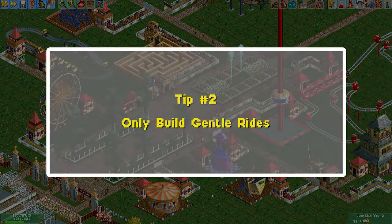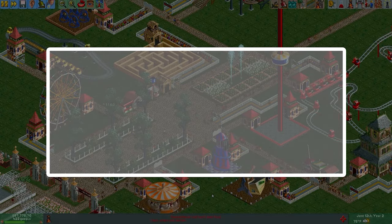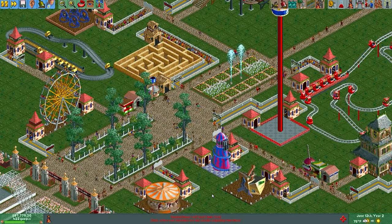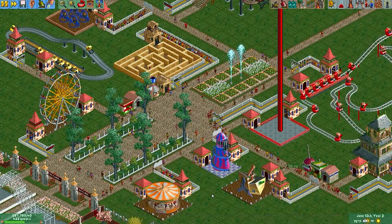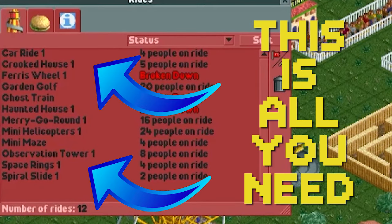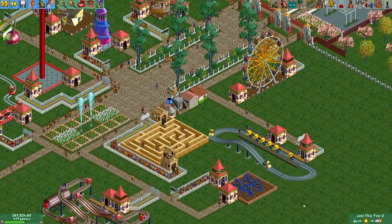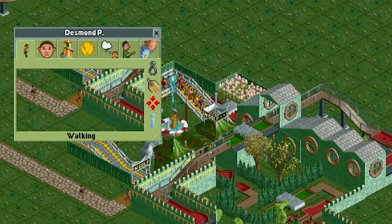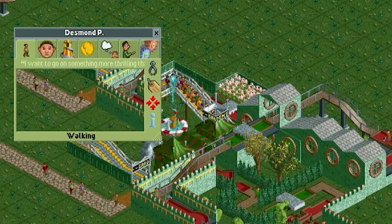Number two: only build gentle rides in your park. This one you do not want to get wrong — it's the most important one I'm going to go over today. Gentle rides are the best ride type that you can build. They're among the cheapest rides to build and they're the slowest to decrease in value. A lot of people tell you that you've got to have thrill rides and coasters, but that's not true. Coasters are money pits, and I honestly wouldn't recommend building coasters unless you have at least 25 years of experience or more playing this game.